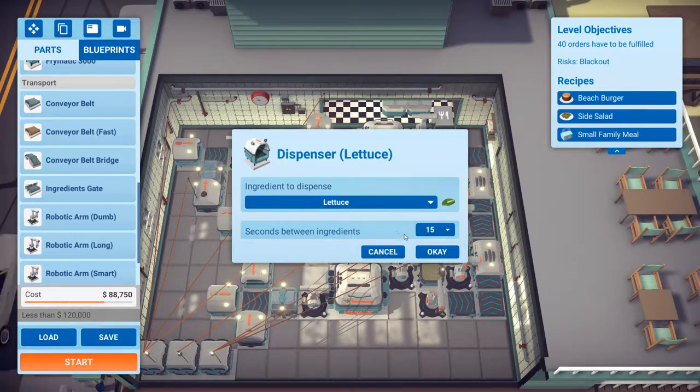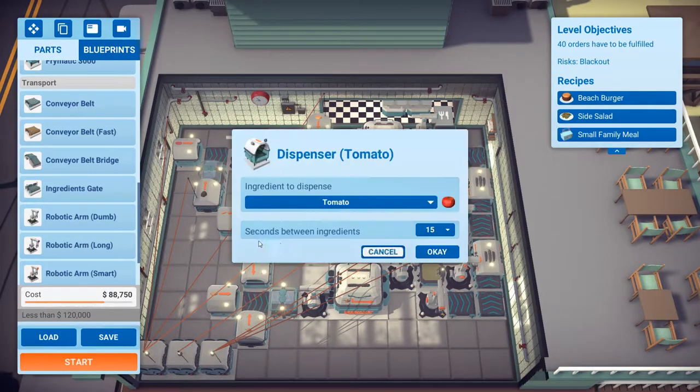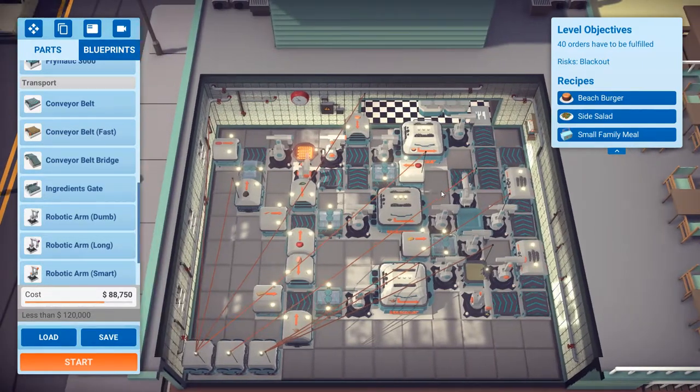For the side salad, I have it set to 15 seconds for each ingredient — lettuce, carrot, and tomato — going through one processor into the assembler into a storage unit. Upon a side salad order or a small family meal order coming in, the respective arms activate and put in one order each.